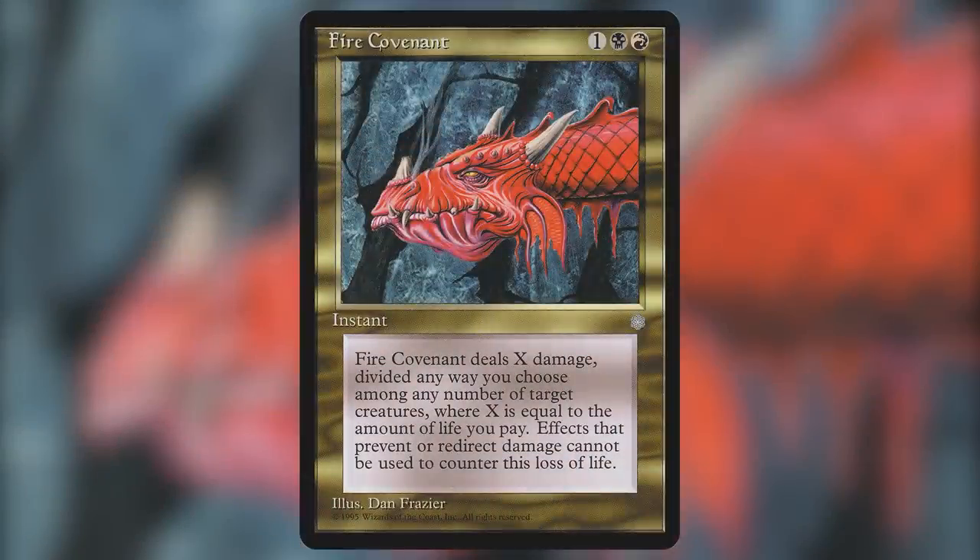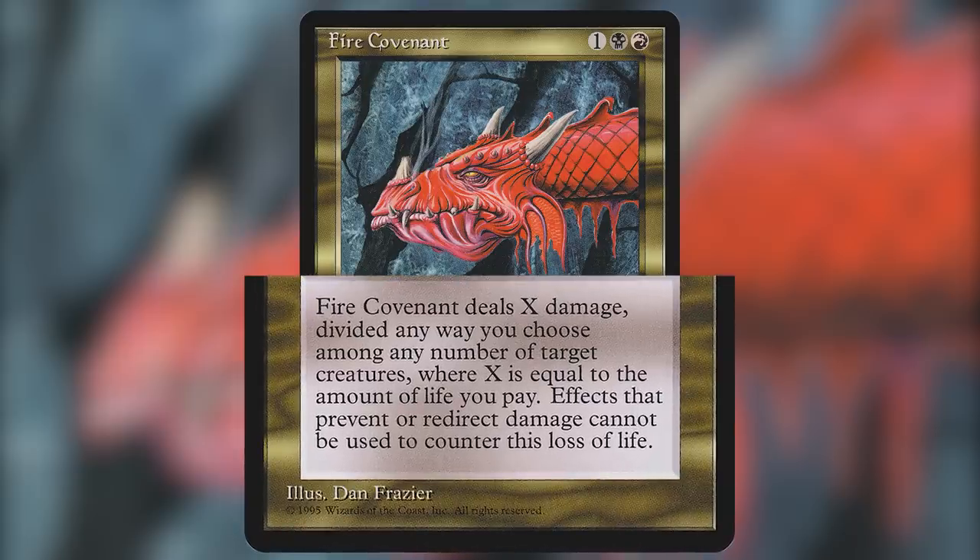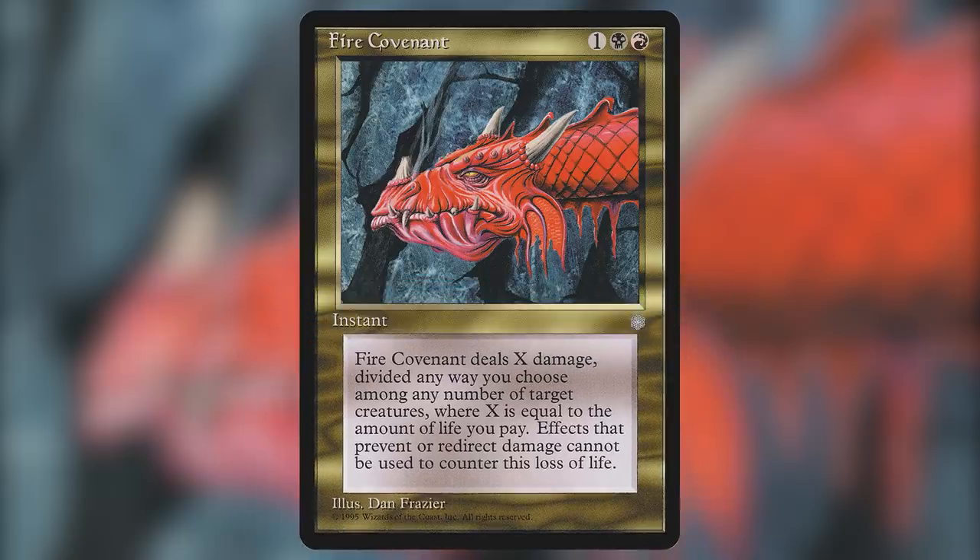So let's dive into our list. Number 10 on our list is Fire Covenant. This card is 1, a black, and a red for an instant that reads: As an additional cost to cast this spell, pay X life. Fire Covenant deals X damage divided as you choose among any number of target creatures. This card is an amazing precision board wipe that can target only the creatures you need to deal with at the cost of some life. It has seen officially only one paper printing ever, in Ice Age, which was released in June of 1995. There aren't a whole lot of these cards out there and more and more are just getting ruined with age. The rise of CEDH has increased the demand for this card and as such it could do with a proper reprint.